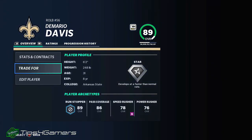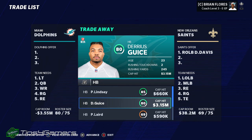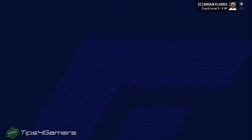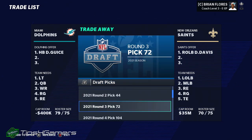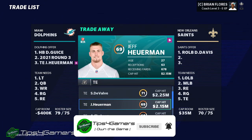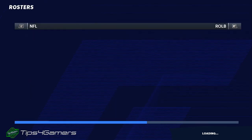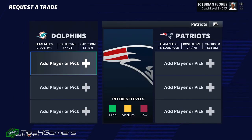The next guy is Demario Davis — pretty simple to get in many different ways. I'll use a yellow interest halfback since you can get halfbacks back fairly easily. I'll go third round pick and use a free agency guy. Always ask for picks back and add a pad-on player to be able to get those guys — it should definitely work out for you. The next player we're going to talk about is actually an entire team: the Patriots.